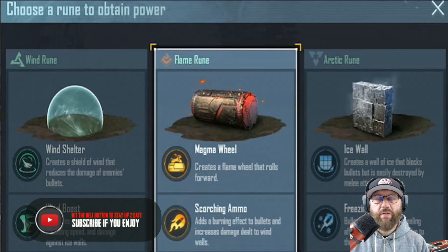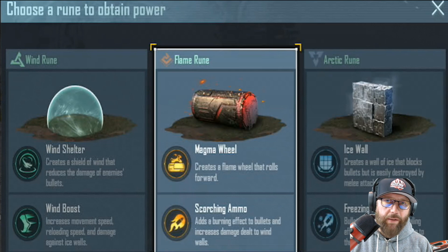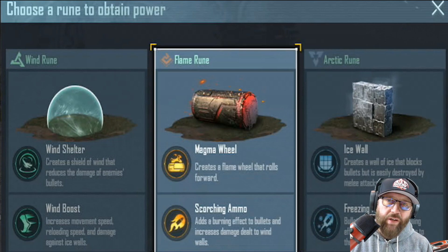Overall, looking at all three abilities, I would give the Arctic Rune the nod over all the others. I know a lot of you guys are going to say, Goon, you're crazy — it's the Fire Rune. We can all agree that the Wind Rune is probably the weakest ability. But when it comes to the Fire Rune versus the Ice Rune, it comes down to versatility. I feel like the Ice Rune has more versatility and more practicality. Although the damage from the Scorching Ammo of the Fire Rune is completely beautiful and it is a powerful offensive rune, I feel like you get more — the ability to climb places you couldn't climb with those ice walls, the ability to pop up walls in fights when you need protection and cover. All those things make the Arctic Rune the best out of all of them.